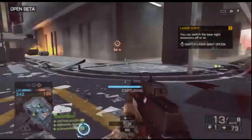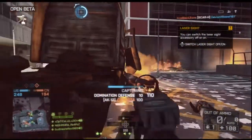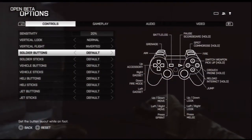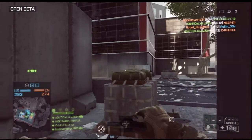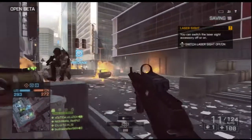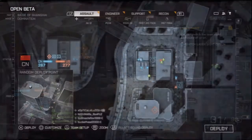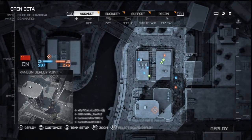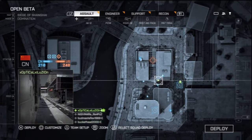The very first thing I did was change my controls back to veteran, because they made the default controls like CoD. In Battlefield 3 you push the joystick down to crouch and go prone, but in Battlefield 4 it's mapped to knife. You can switch back to the veteran setting, which is the Battlefield 3 layout, so that wasn't really much of a problem.